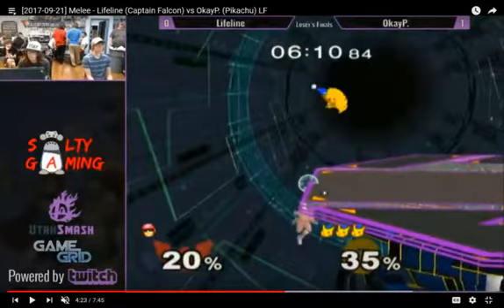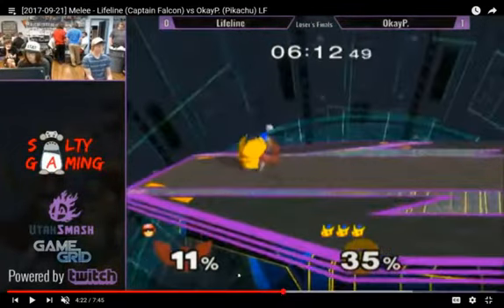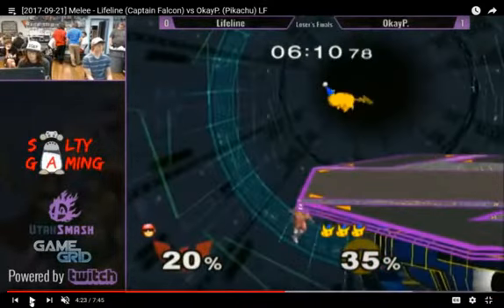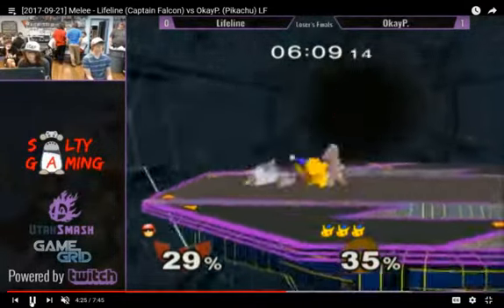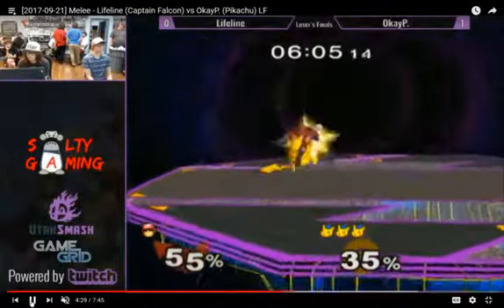I respect this wave dash forward tilt — but I wonder if it would have been... I don't think dash attack would have been smart there anyways, it's just pretty risky because it puts you in so much lag. So I think wave dash forward tilt is probably safer. Yeah, he gets this grab and that's probably it for the Falcon.